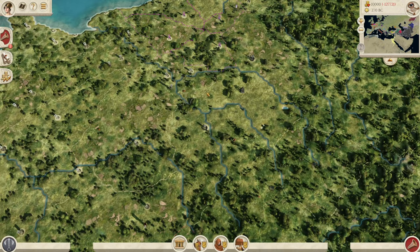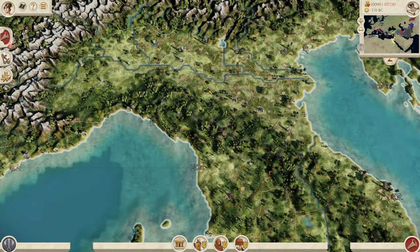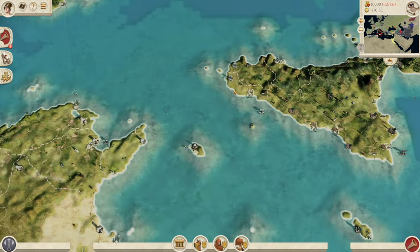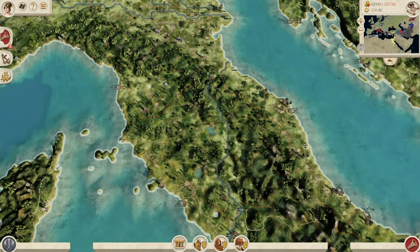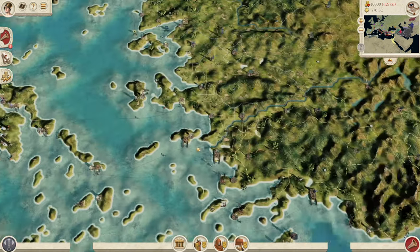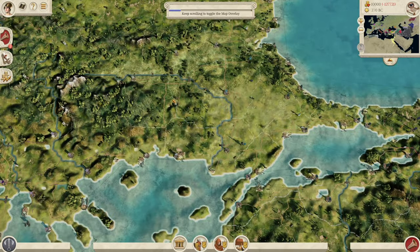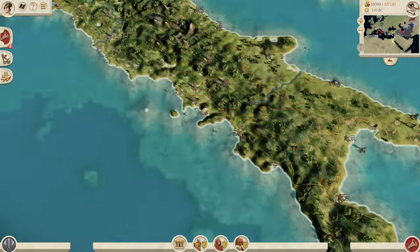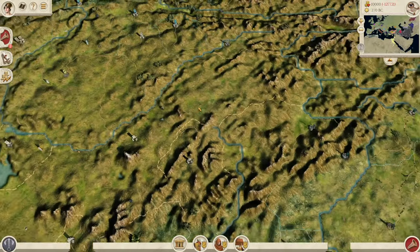I've been told by the mod team they believe that with this sort of map, they're expecting more regional conquests to be the norm. Obviously, a world conquest would be absolutely crazy — 900 regions in a world conquest would be insane. But they're expecting more regional conquests. So for example, starting as Sparta and controlling Greece, or starting as the Cappadocians and conquering Anatolia. It's more of a regional conquest feel rather than large world conquests. But that will mean battle royale in a lot of places, especially up here in Germania and down here in Greece and Anatolia.